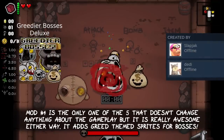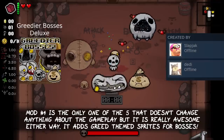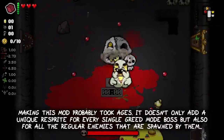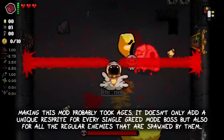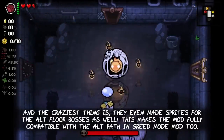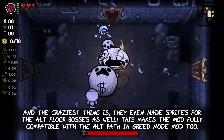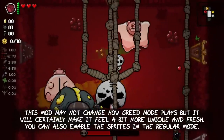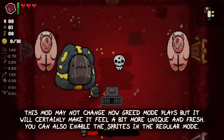Mod number 4 is the only one of the 5 that doesn't change anything about the gameplay, but it is really awesome either way. It adds Greed-themed sprites for all bosses. Making this mod probably took ages — it doesn't only add a unique resprite for every single Greed Mode boss, but also for all the regular enemies that are spawned by them. And the craziest thing is, they even made sprites for the alt floor bosses as well, making the mod fully compatible with the Alt Path in Greed Mode mod. This mod may not change how Greed Mode plays, but it will certainly make it feel a bit more unique and fresh. You can also use mod config menu to enable the sprites in the regular game mode if you want.